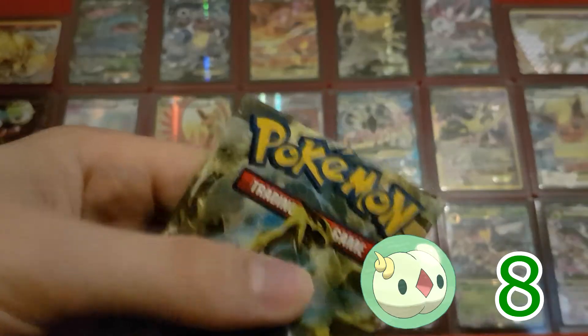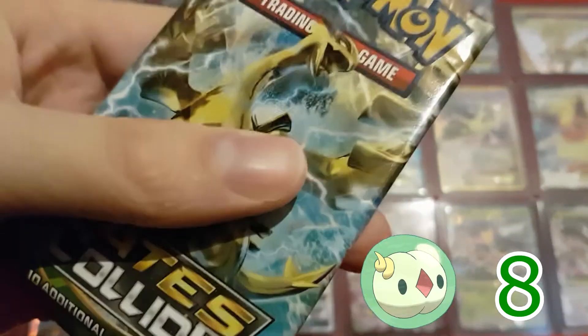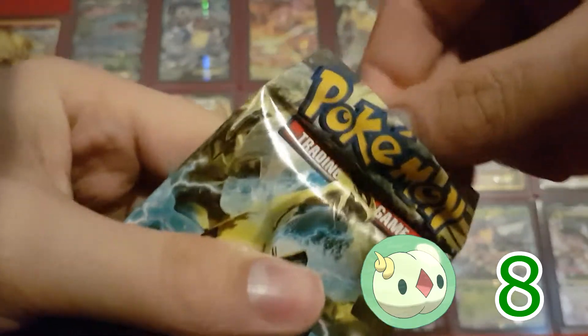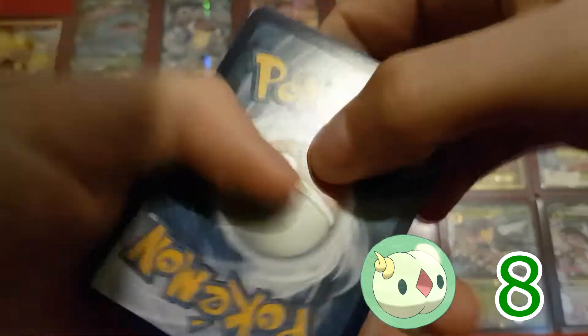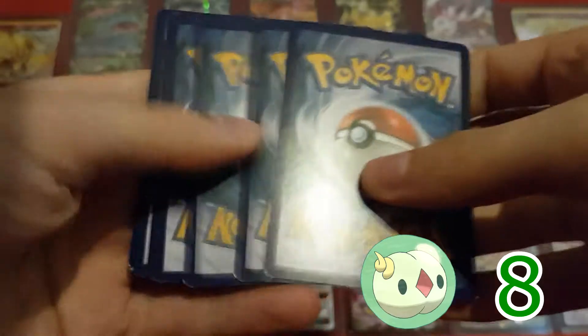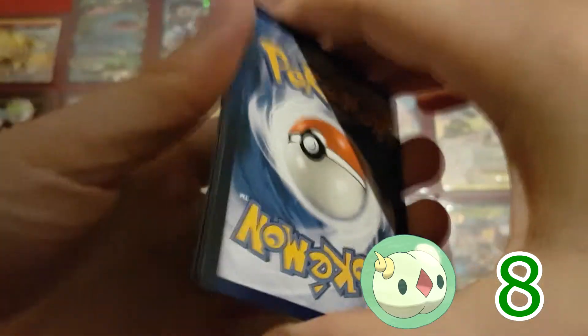And the second pack — we still need that Bent Spoon as the only uncommon that I still need. And I only need 2 more holos. I'm still missing Aerodactyl holo and the Steel-type Lucario holo. If I can get those 2, then I will have all the holos from this set.